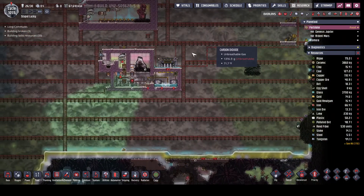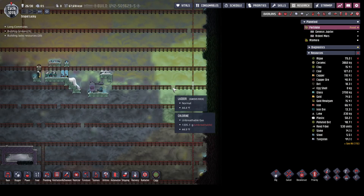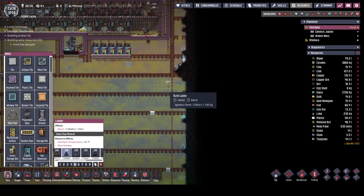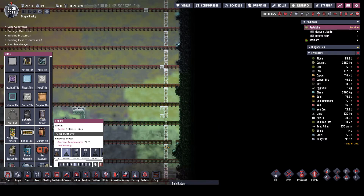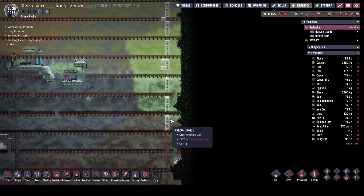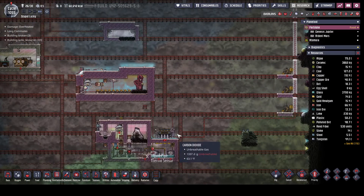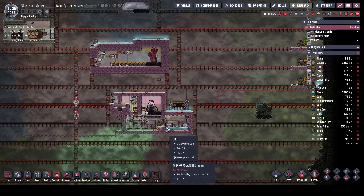We still don't have any power down here. We'll just take care of that - we don't want to have to deal with that anymore. I do want to get that little piece of dirt out, I need the power. Now we're waiting. Let's check on the rockets.